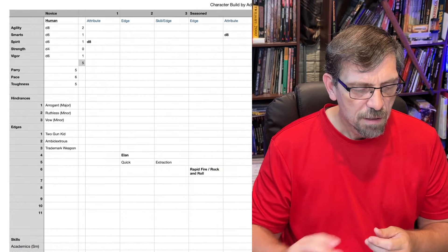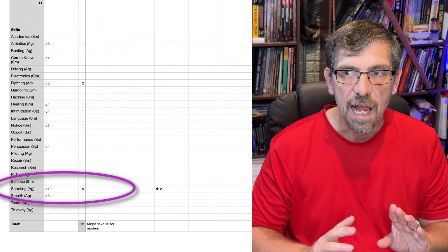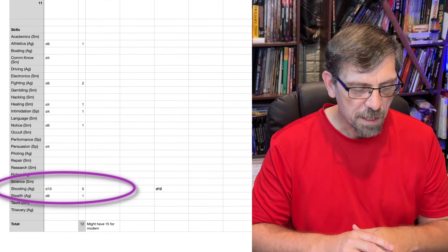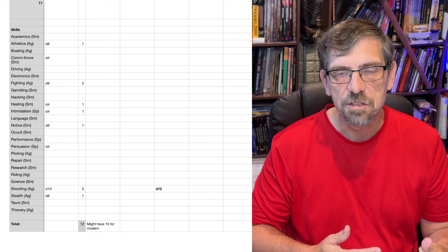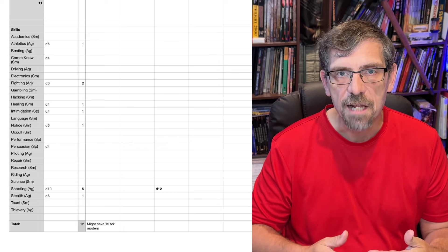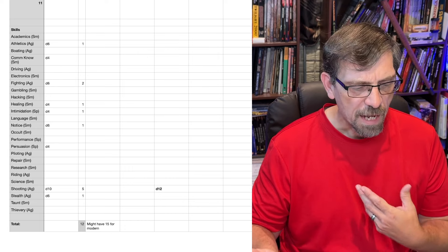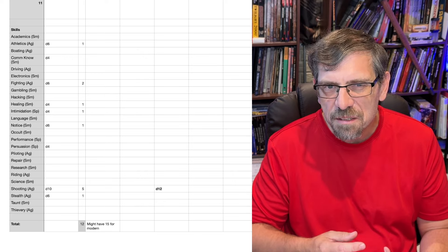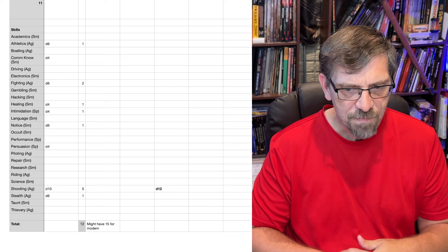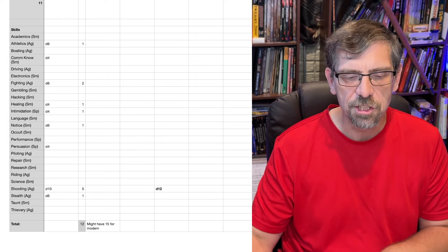From a skill standpoint, I invest heavily in shooting — obviously. I spend five points on my shooting to get it all the way up to D10. Remember, after D8, to get to D10 you need to spend two skill points instead of one. Then you can spend your remaining skill points depending on how you want to skill out your character. I spend a couple of points on fighting so it's at D6 — I want at least a decent parry of five and not be so easy to hit. I also wanted some healing and increased my notice to round them out a bit.